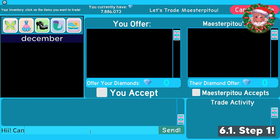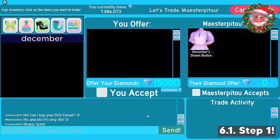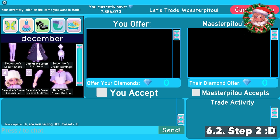So this is what you need to do if you don't have a good item in your inventory. You can buy items with average value, like in this example. I bought the DCD corset for an average price of 15k. Next, you need to sell the item with average value and add an additional price to it. For example, the DCD corset is 15k, and you can sell it for 20k. I normally add 5k-10k to each item.